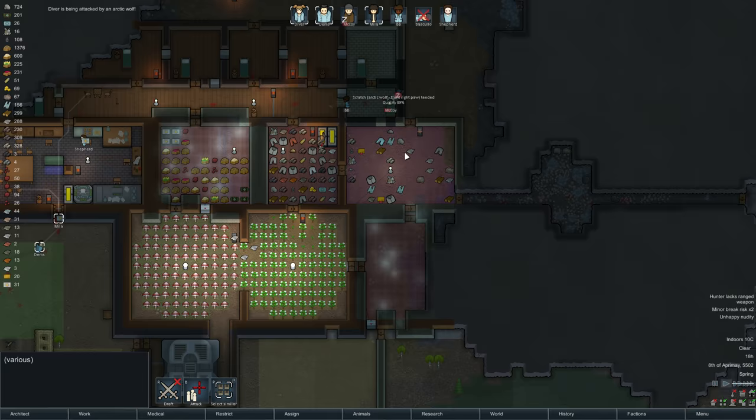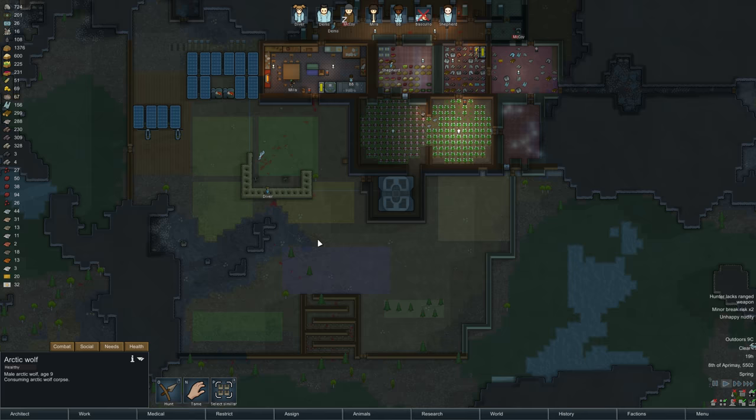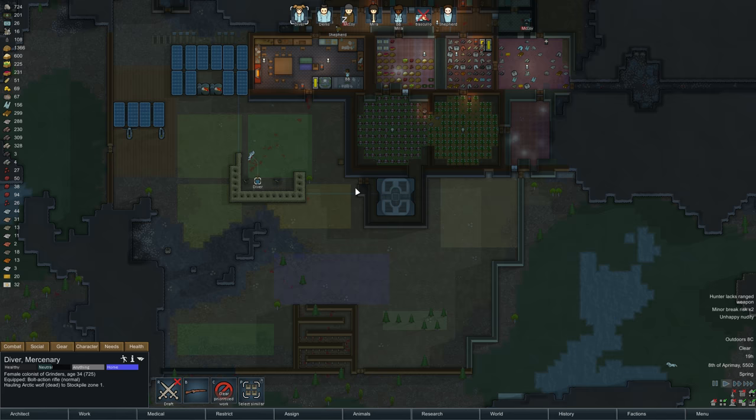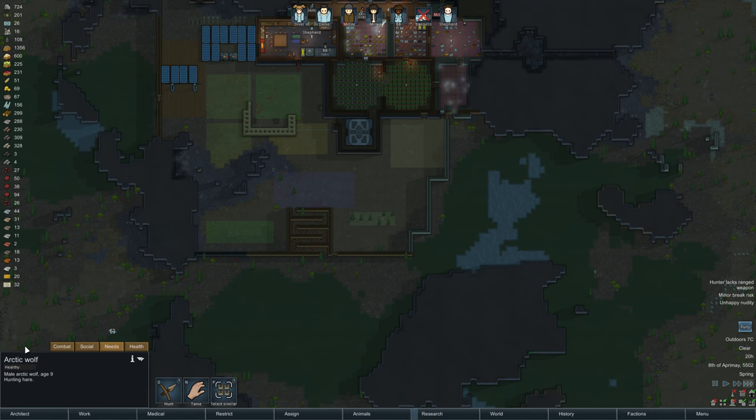Poor McCoy — how's he doing? Patched up. More wolves — look at this. Consuming arctic wolf corpse — it's coming to eat its own! What is with these wolves? Okay, someone haul this. So this wolf stays out. Now what's it going to do? Standing... hunting. Yeah, go eat a rabbit — that's what you're supposed to do, not humans. These wolves are everywhere.